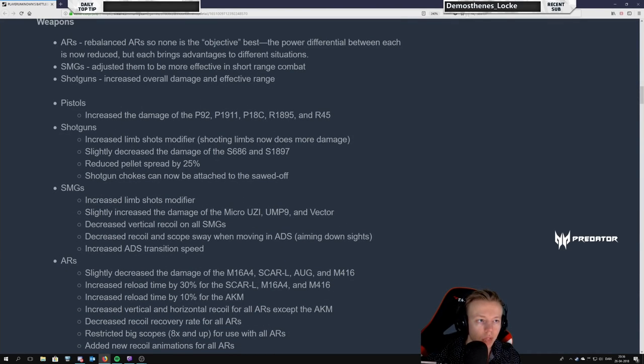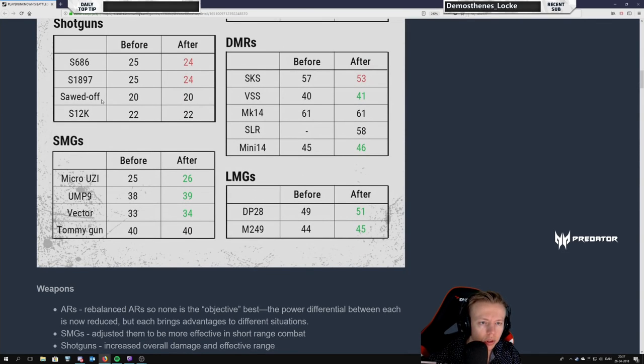SMGs now more effective in short range combat — absolutely, that makes sense. It's a submachine gun, it should be your preferred choice over an assault rifle when you go closer than 50 meters. That's how it should be. Shotguns: increased overall damage and effective range — interesting, because a lot of times you fire several shots with a shotgun at 20-30 meters and don't get the kill even though you hit. Pistols: increased damage — I like this. The revolvers might even be worth taking now.